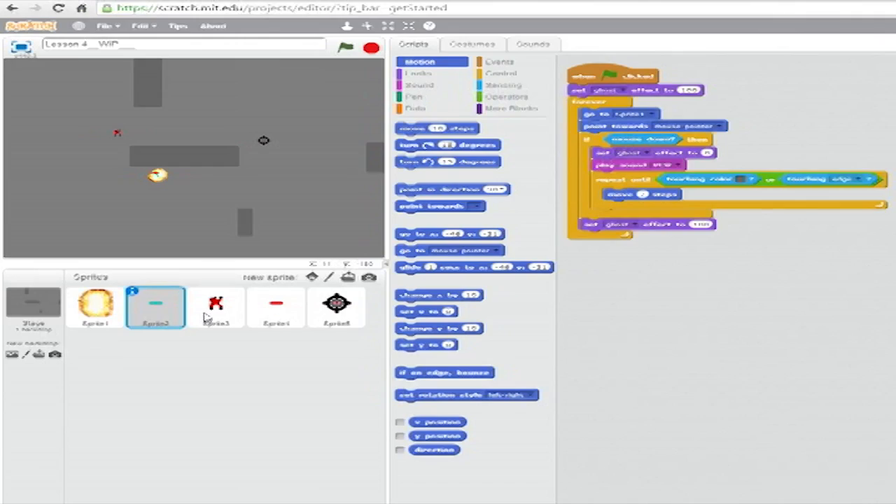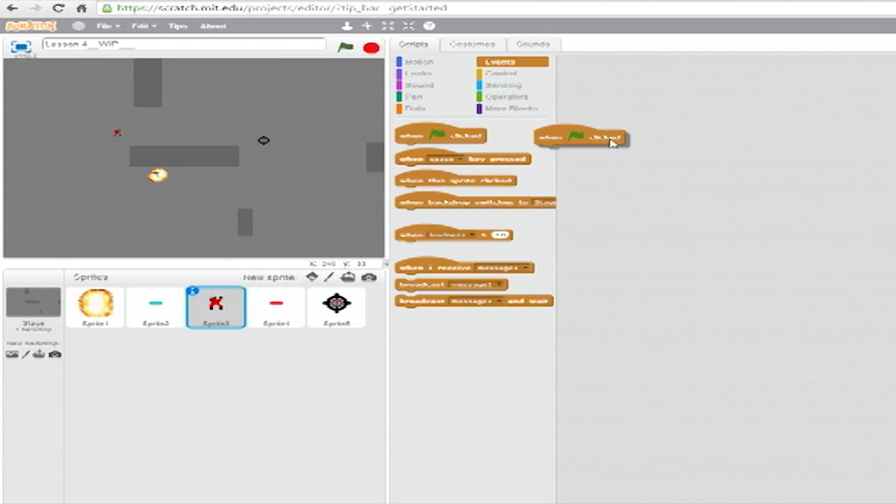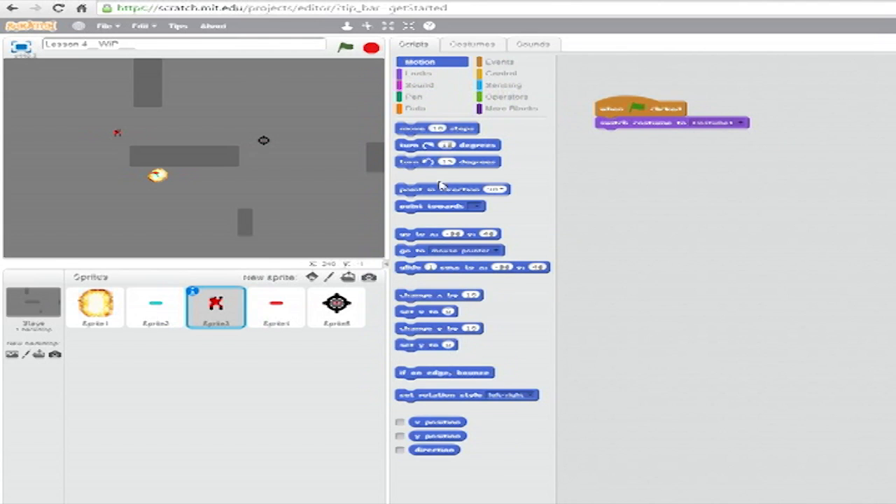To begin, open up the project we were working on last week in Scratch and select Sprite 3. Start a stack with a When Green Flag Clicked block. From Looks, add a Switch Costume to Blank block and set the drop-down to Costume 1. Below that, from Motion, add a Go To XY block and set both values to minus 100.